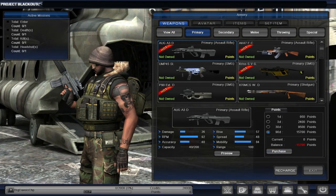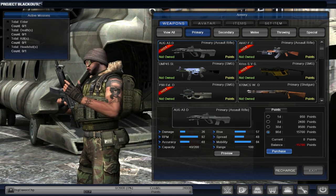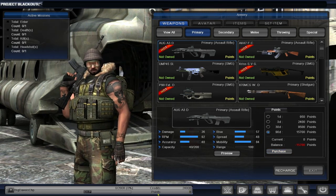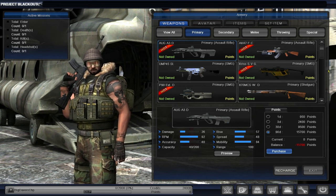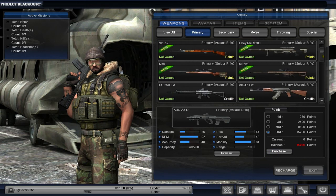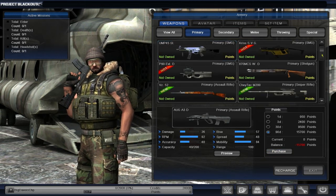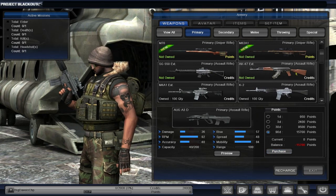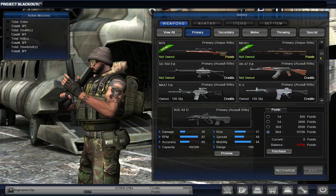The shop. We've got two types of currencies in this game — you can see them at the bottom of the screen. We have credits, which are your in-game currency, and points, which are your cash currency. The first few things we see are going to be points weapons, but we do get into the credits weapons as we scroll down. You have enough right off the bat to buy one of several different weapons.